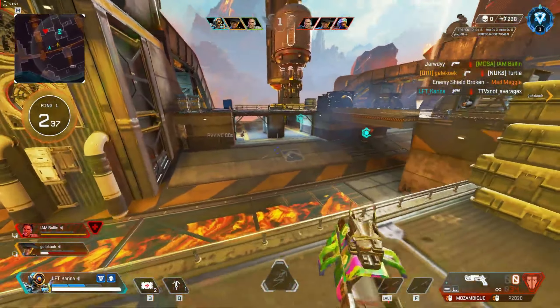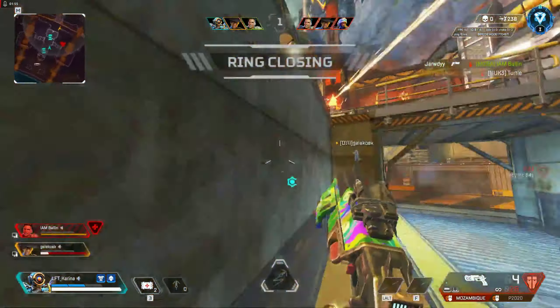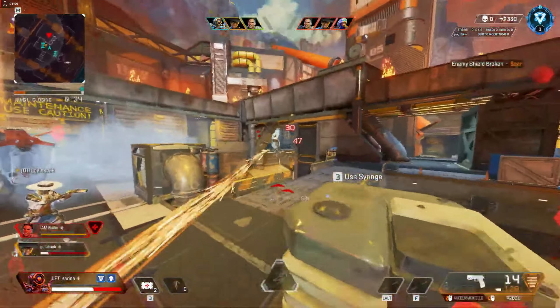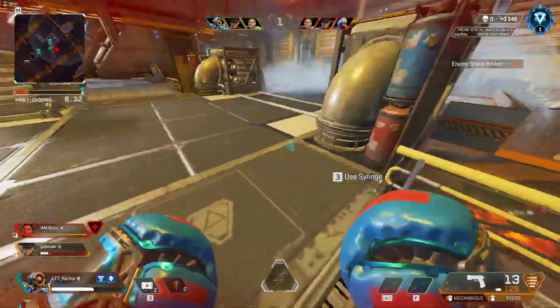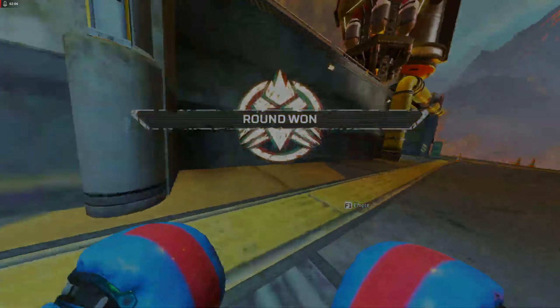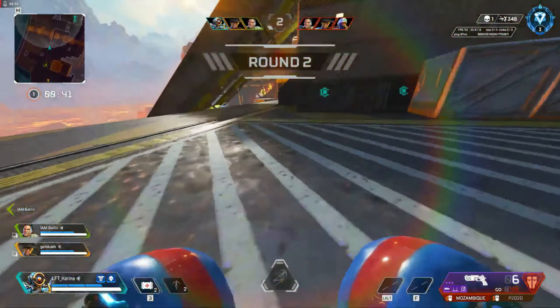The first round on Overflow will be on house side and he instantly grapples in to take control over center and the house. This is really nice — it gives them a big advantage and Pathfinder is the best character to do so. Maybe with Octane and a jump pad you can be a little bit quicker, but Pathfinder can just do it with his Q. As you can see he looks for a really nice angle and Out and his team have full control over house and center.